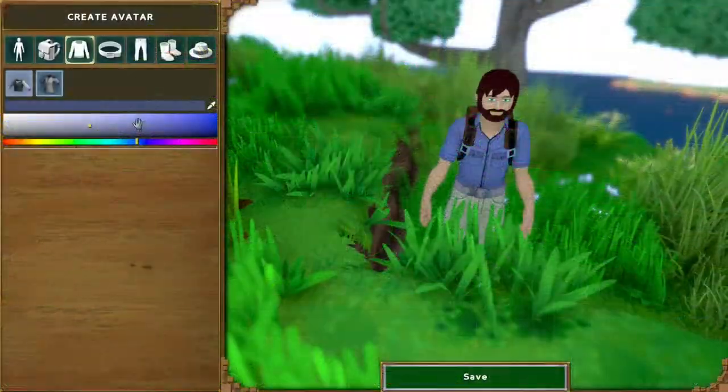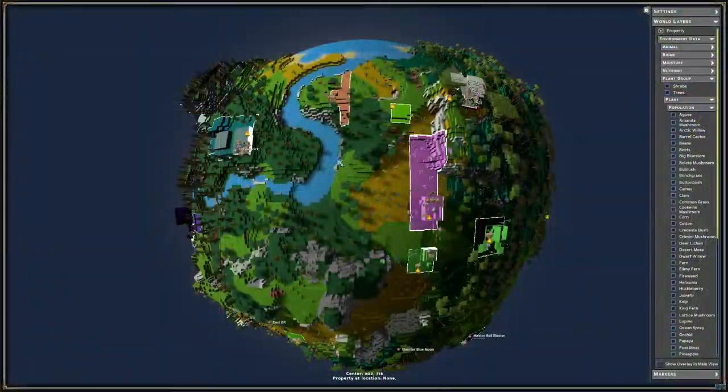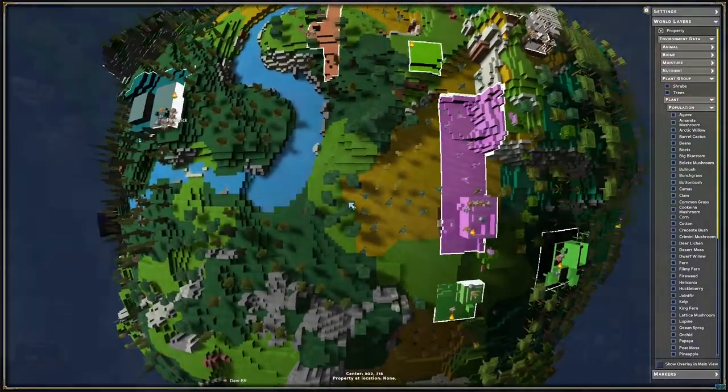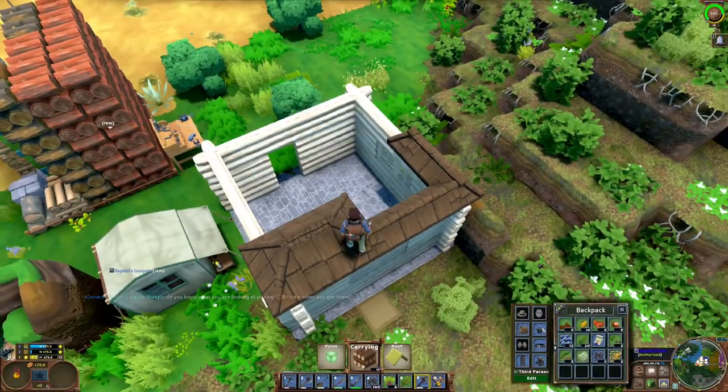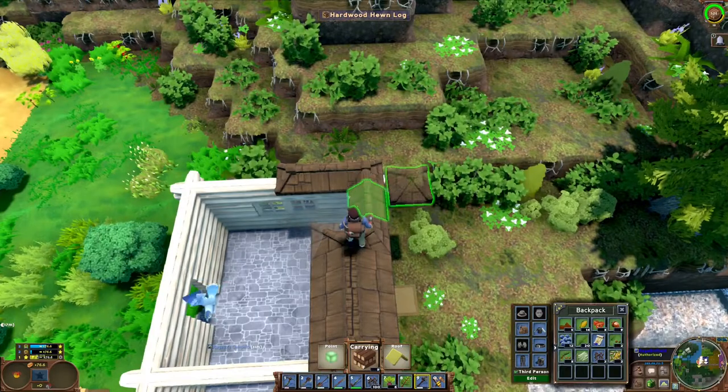In today's episode we're going to discuss everything that you need to know to get started in ECO. I'm going to show you how to set up an awesome avatar and customize it your way, how to find that perfect spot on the map, how to build your first dream home, as well as a few other handy tips and tricks. So let's get started.